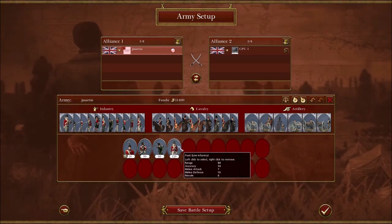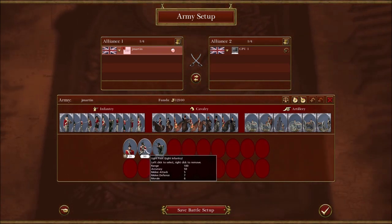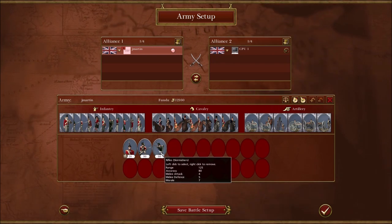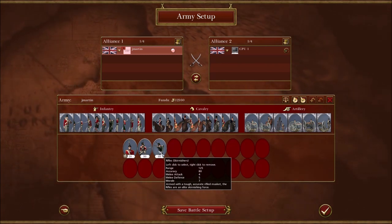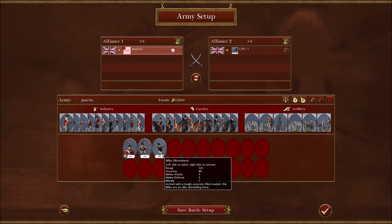Regular line infantry can form square against cavalry. Light infantry cannot form square against cavalry but have higher range and better accuracy. Rifles have even fewer people and more accuracy, but are completely defenseless to cavalry. That's kind of the intro to the game mechanics.